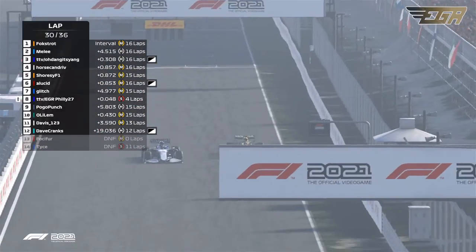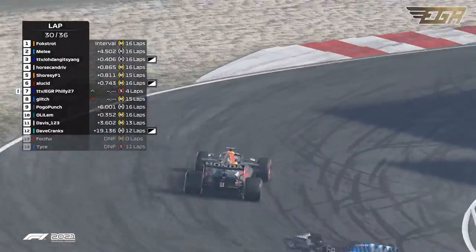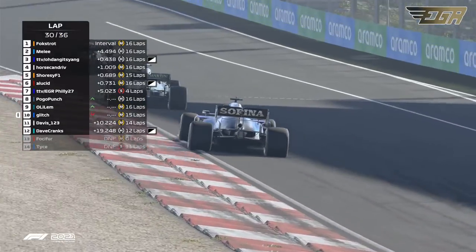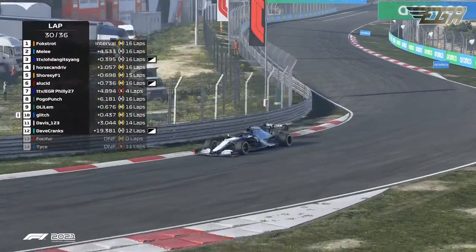As Philly goes for the outside line, Glitch defending the inside — it's going to be side by side into turn one. Can Philly make the move around the outside? There's a little bit of contact, and Philly is up to P7 but Glitch is all the way down to P10.